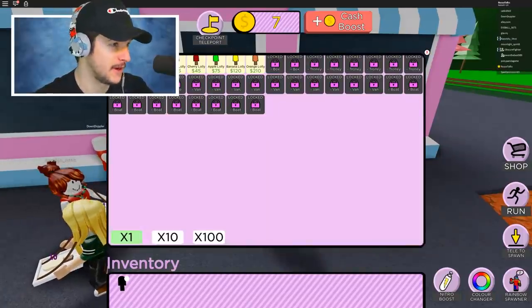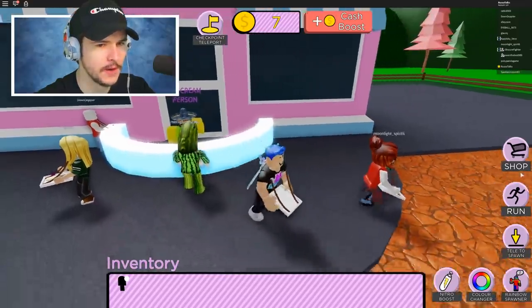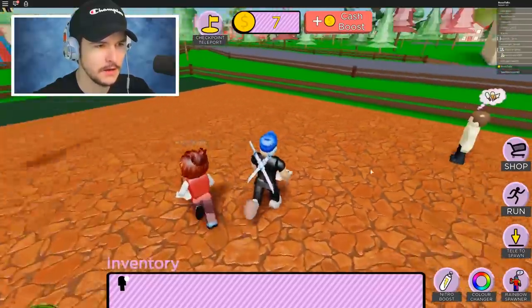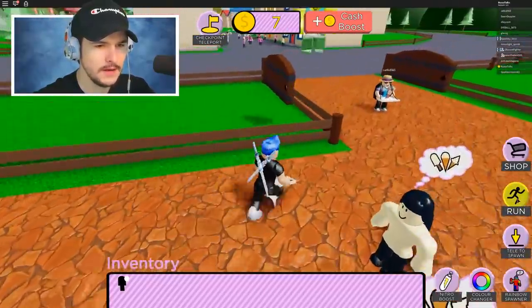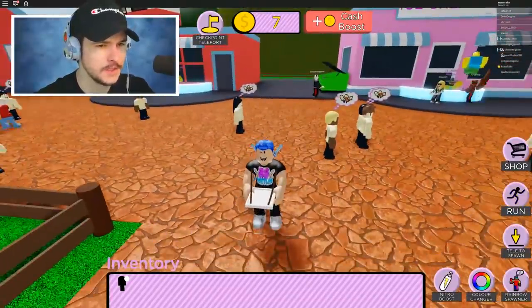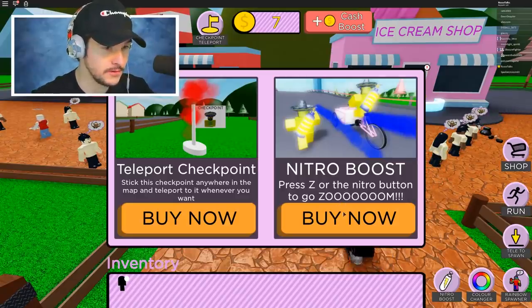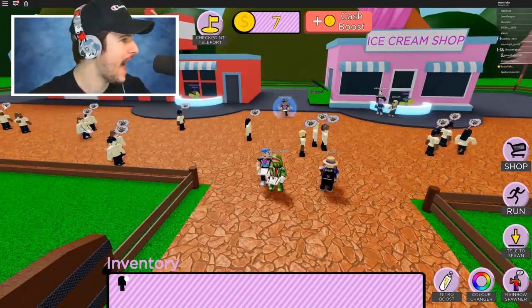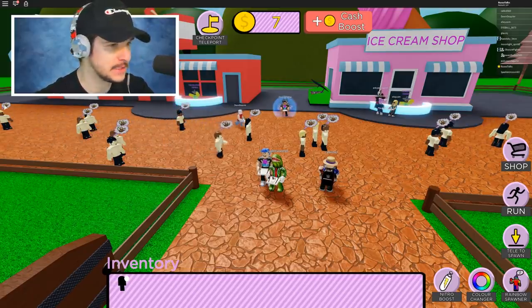Now that we have $7, let's check out the shop real quick. You can hold shift to run — that's probably for mobile. The shop has different game passes: nitro boost and teleport checkpoint. They only have two game passes. We also have a rainbow spawner — spawn a swarm of rainbow customers.